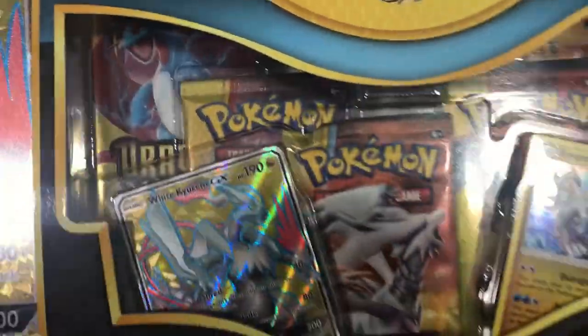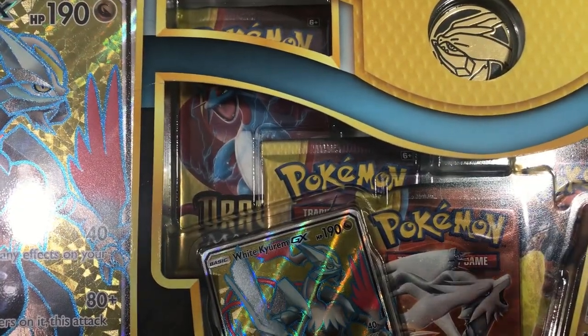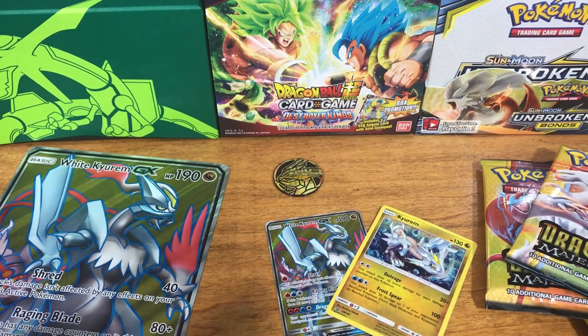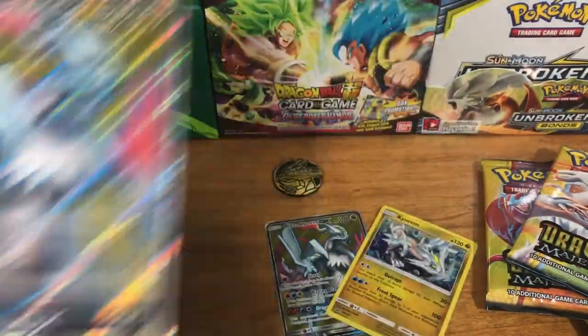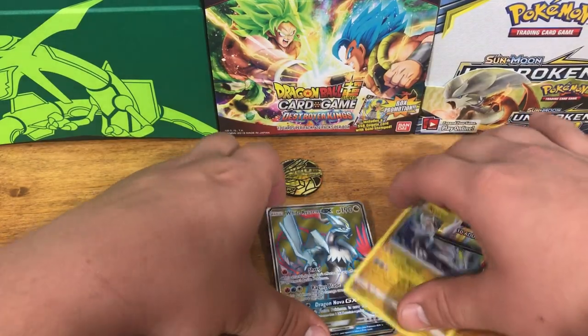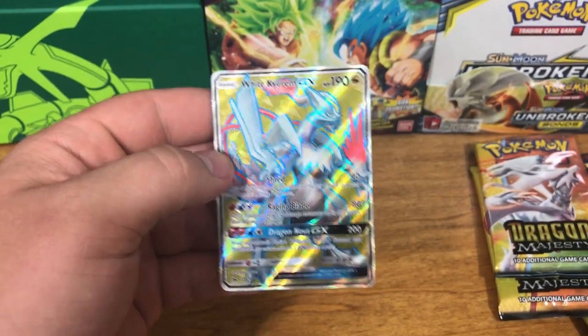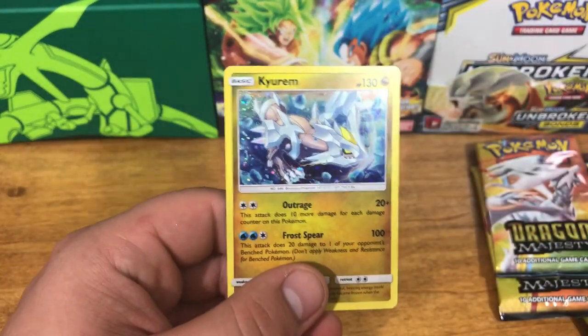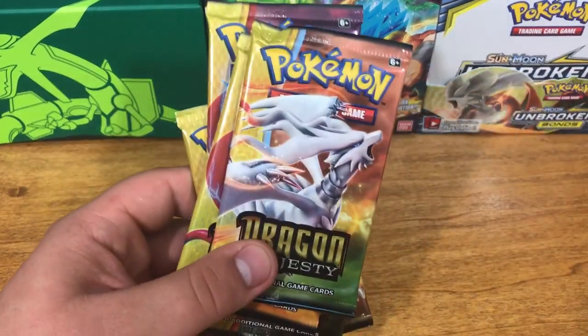Now we will be opening this White Kyurem GX box. Let me bust this thing open and show you guys what's really inside. So first, here's the code card, and this pack came with this Mega Full Art White Kyurem GX card — it's really cool. And of course we got the playable White Kyurem Full Art GX, and then the Kyurem holo. All very nice cards. This is very well worth it already. We also got the coin, and then we got five Dragon Majesty packs.